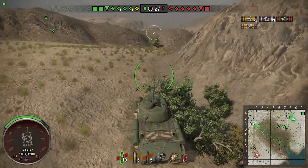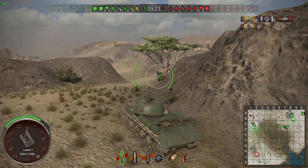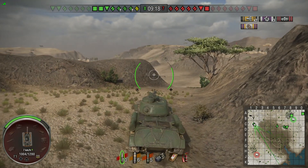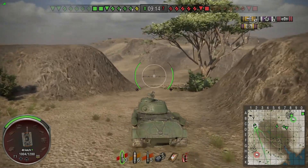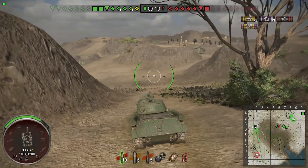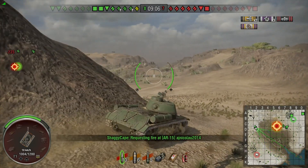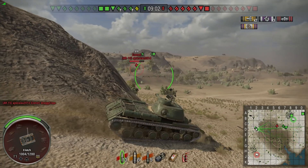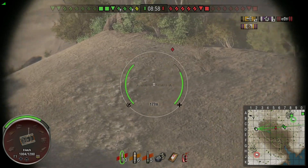I do still have a heavy tank buddy with me, so we're going to hopefully not play the obvious route. One of the biggest things I see here is that where our friendlies are positioned, me and my heavy buddy are going to probably have to do our own spotting, because the rest of our team is still sitting basically back at our base.